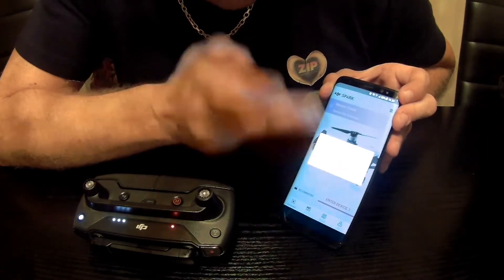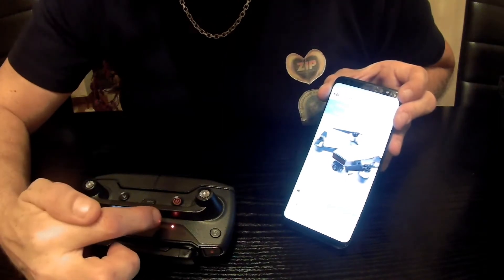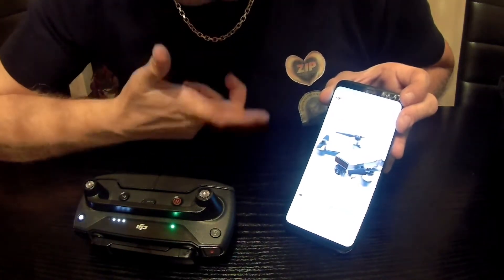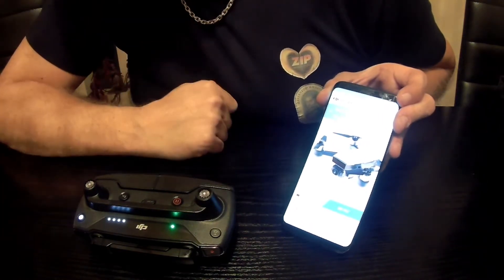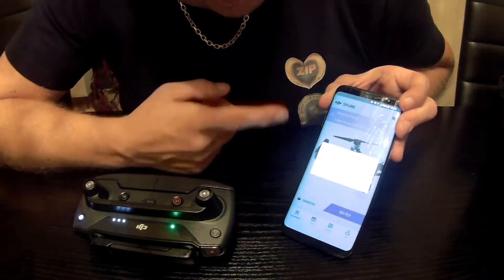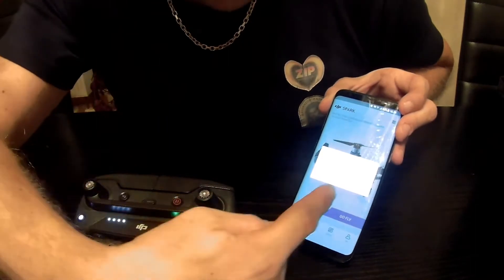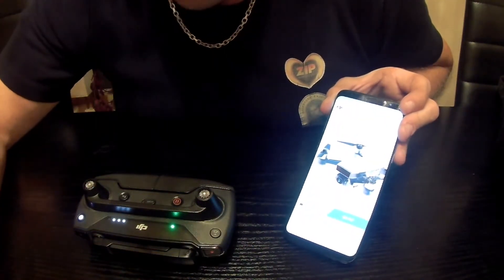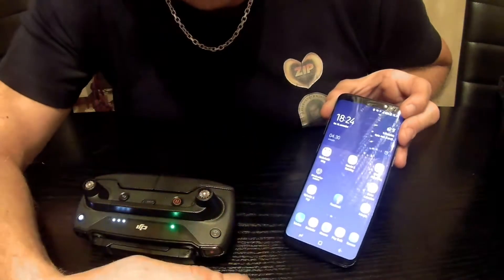I tapped OK and now it's asking me if I want to update my no-fly zones - I'm just going to tap 'temporarily not now.' What's happening is that my remote and my Spark are restarting and changing the region. Now it's connected again and asking to update no-fly zones - tapping 'temporarily not now' again.